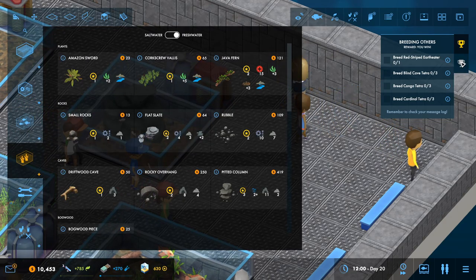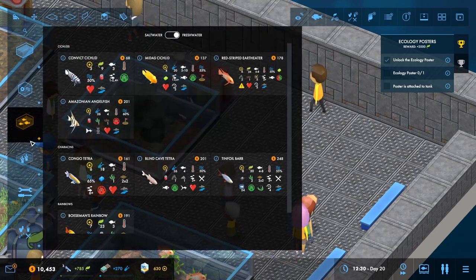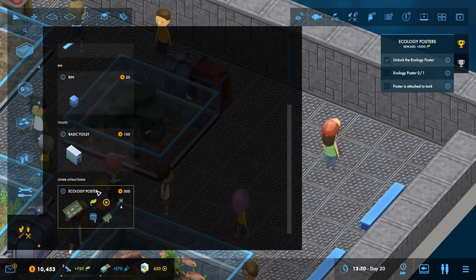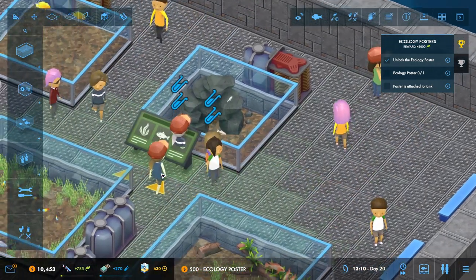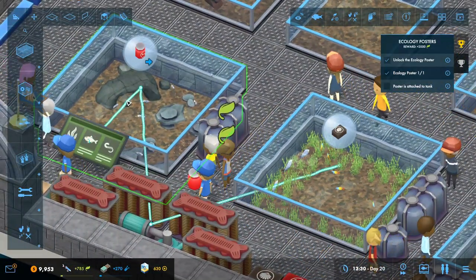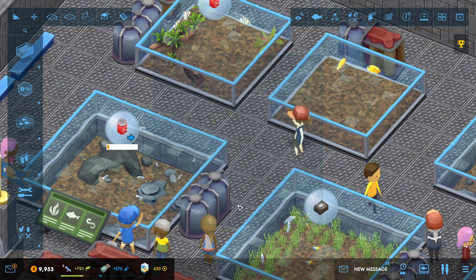Let's finish this objective - the Ecology Poster. I guess it's in this bit here. Let's put one over at this tank and then connect it to the tank like that. There we go. The poster should ensure a steady stream of ecology - remember to maximize the number of different species in the tank attached to the poster to maximize its point income. Ecology posters will earn prestige too - fantastic.